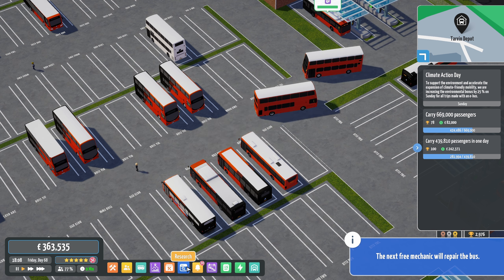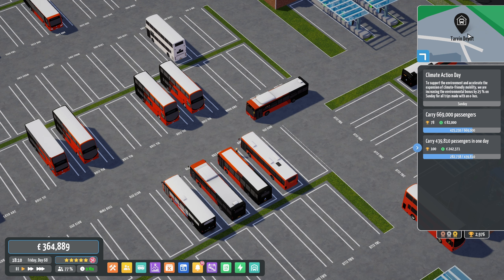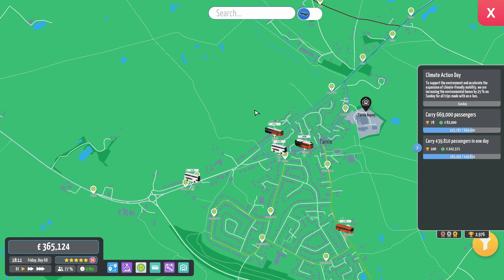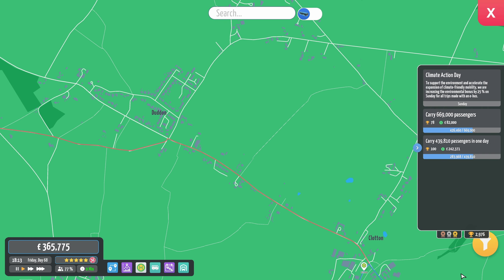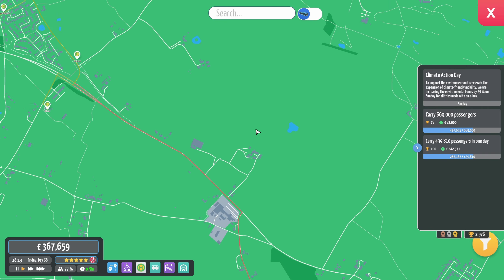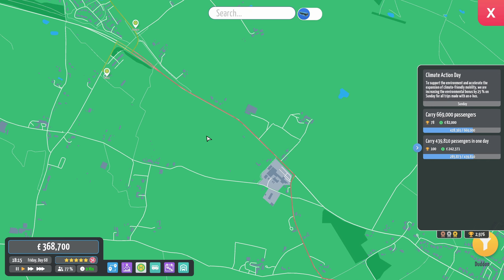Now, the major update — if we have a look in research here, you'll see the network coverage has fallen. There's a reason for that, because there's new map data — so there's a lot more buildings. Look at this route, for example. There was nothing down here, hence why we have no bus stops. But now there are lots of buildings.